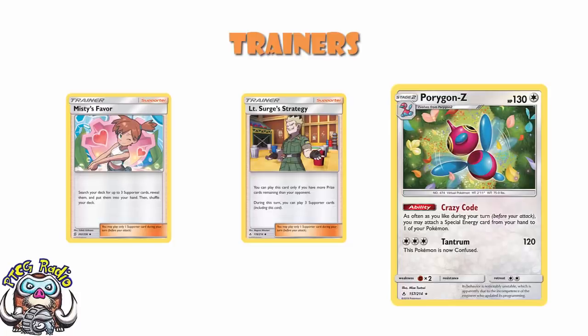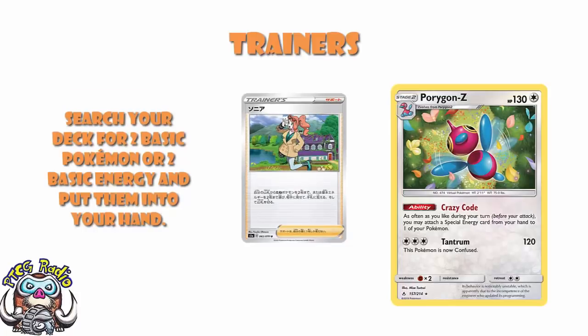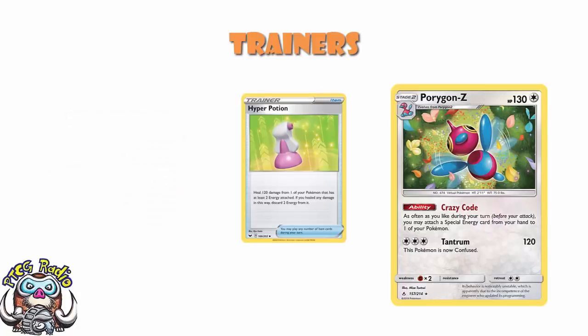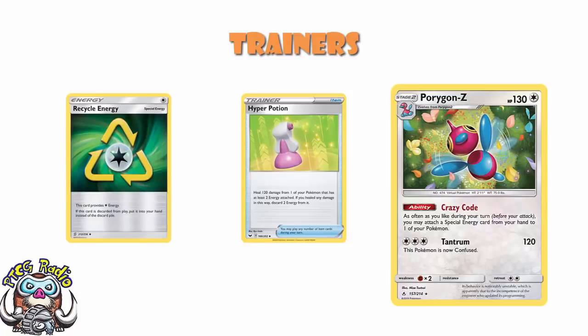We have Sonia here, which lets you search for two basic Pokémon or two energy and put them into your hand — pretty gosh darn good. And we're left with a supporter line which is a little bit weird. And then the final card, one that I absolutely love, is Hyper Potion. What you have to do is discard two energy, and then you heal 120 from one of your Pokémon. But the trick here is that you've got Recycle Energy — so you discard two Recycle Energy, heal 120 with Hyper Potion, and then they go back to your hand, and you can just reattach them with Porygon-Z. And it's kind of wonderful.